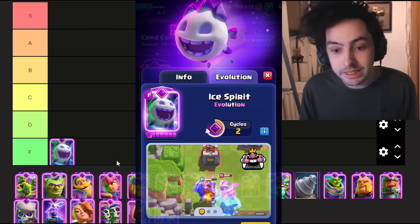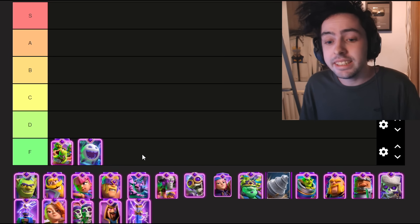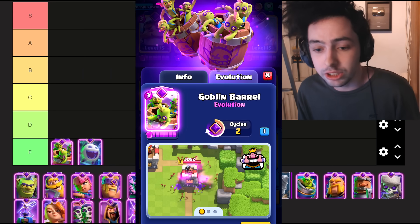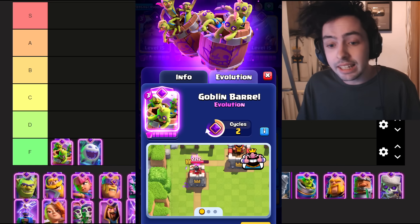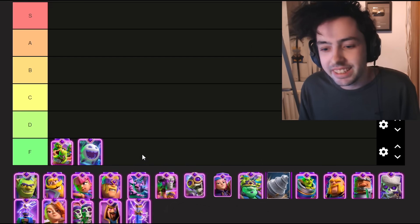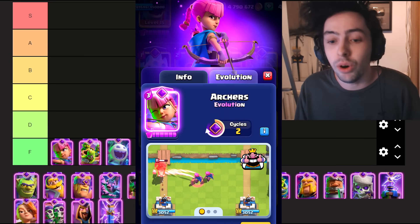By far the worst evolution, but another very bad evolution is the Evo Goblin Bow. The Evolved Goblin Bow is normally played inside Spellbait, and what this evolution does is it throws a second bow onto the opposite side of the arena. The issue with this evolution is most of the time you know exactly what tower your opponent is attacking, so you know which one is the fake bow and which one is the real bow. It's a cool concept, it's just not very good.